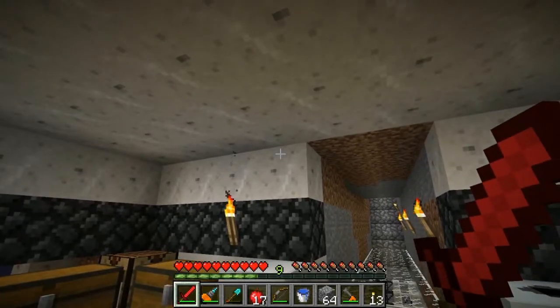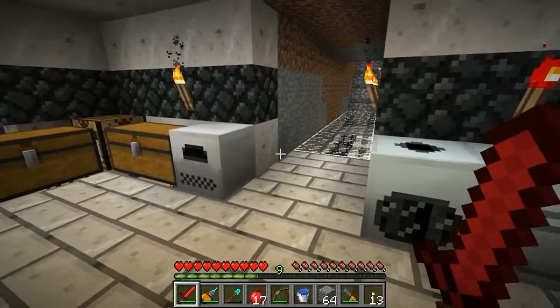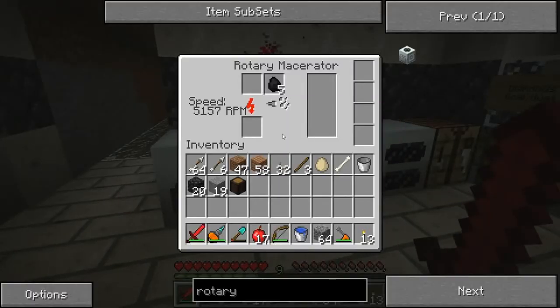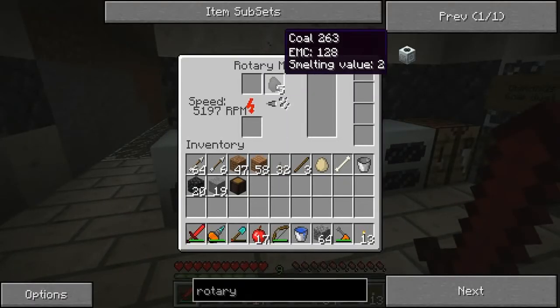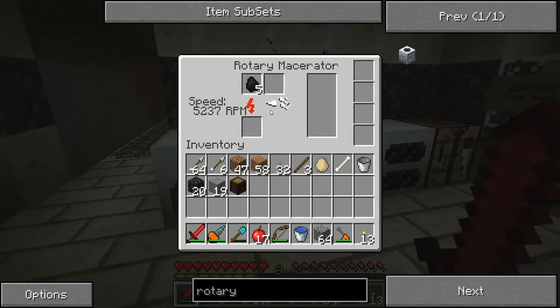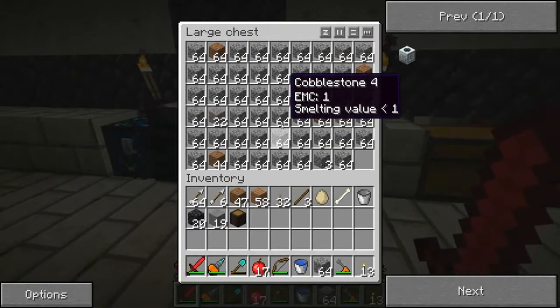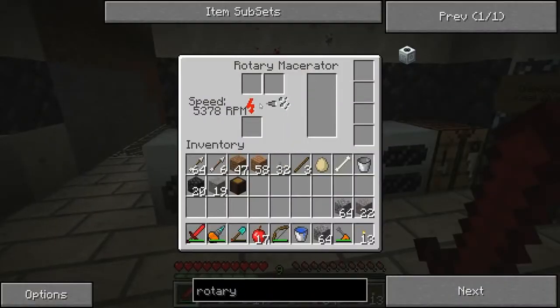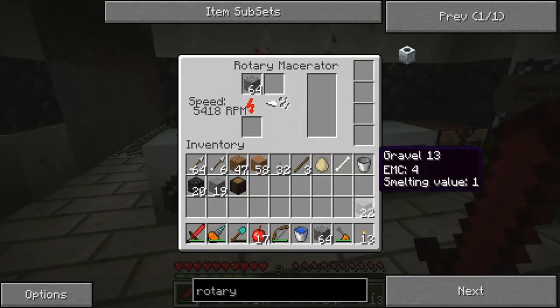Assuming it charges all day and then we've got another 40,000 down here on standby. I think that's supposed to be working, but maybe you have to put in separate things. I don't really know that much about the rotary macerator — I just know that it has spots for two things.